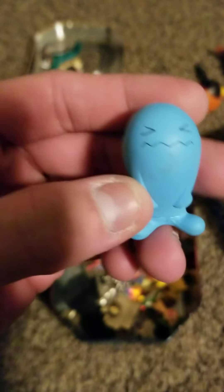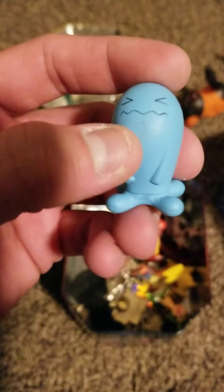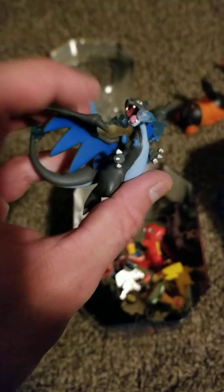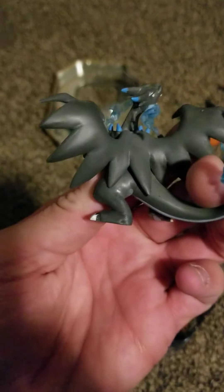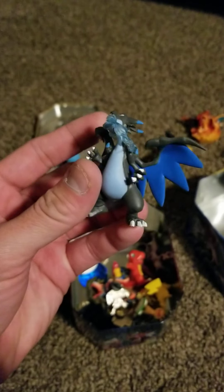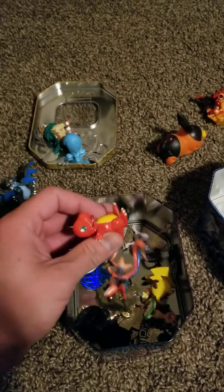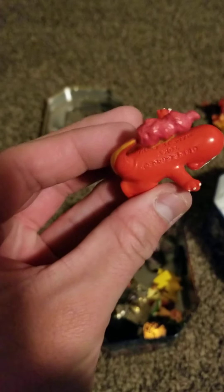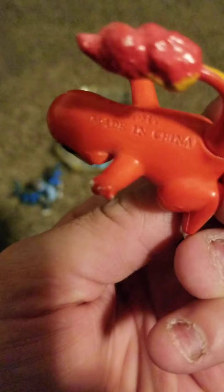We've got a Wobbuffet here. A little schmutz on there — I need to give these a little bit of a clean when I get done. We've got one of the Mega Charizard versions right here, this is the black version. Really nice figurine. And we've got one of my favorite boys — a little Charmander here. He is a very, very deep red, that is for sure. And a lot of writing on the back, just so you know where he came from.